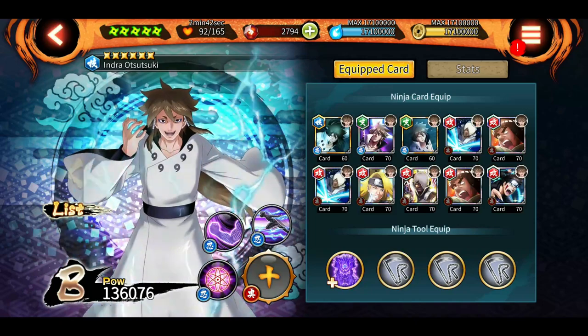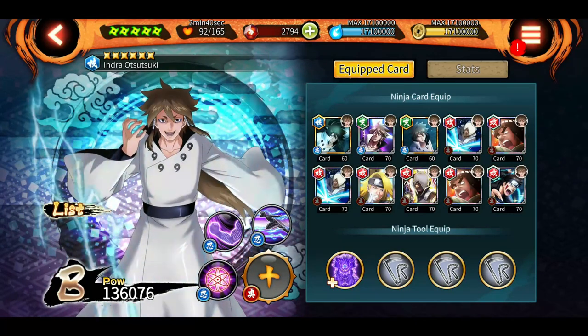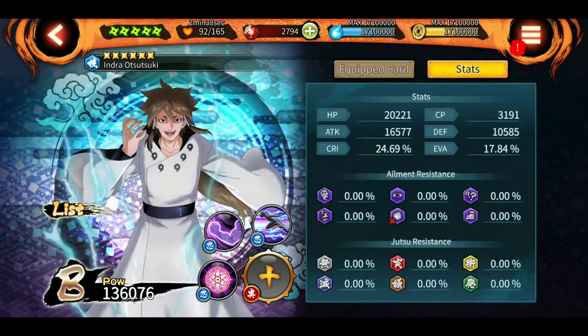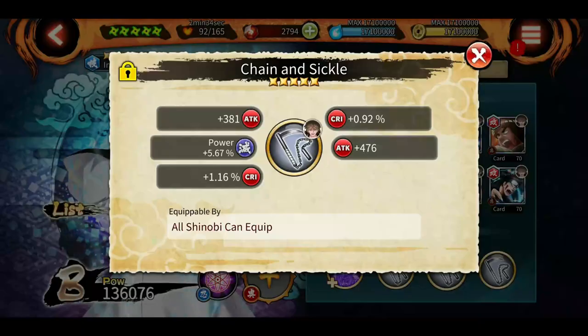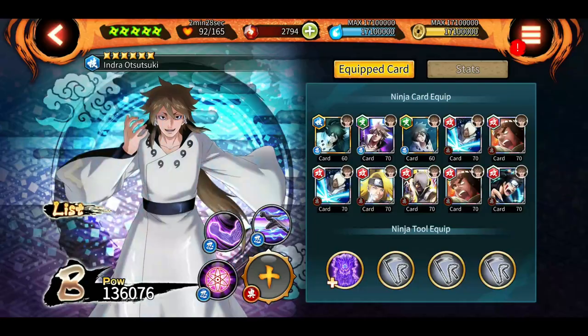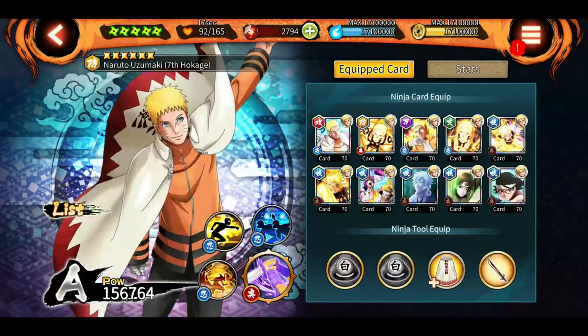Coming on to Indra — he doesn't face any CP issues because he has a 0 CP jutsu which recovers 100 CP for him, so you have to focus on giving him attack and nature power boost. Two of his jutsu are annihilation, so it's better if you use annihilation-boosting tools like Chain and Sickle, the new shuriken from TAM, or purple kunai.